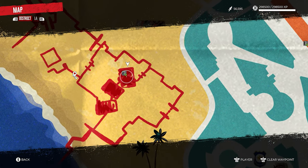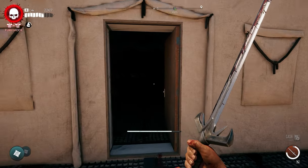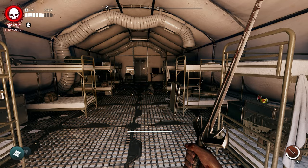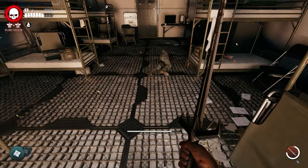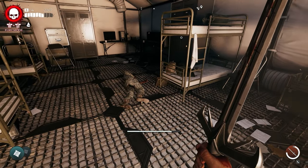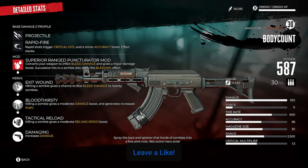The start of the Redacted quest is in the northernmost red rectangle. Go inside and take out a lieutenant named Lieutenant Ford, who will likely be sitting there eating a body. He drops the first clue to start the Redacted quest, and once you complete it you'll be rewarded with the Body Count assault rifle.